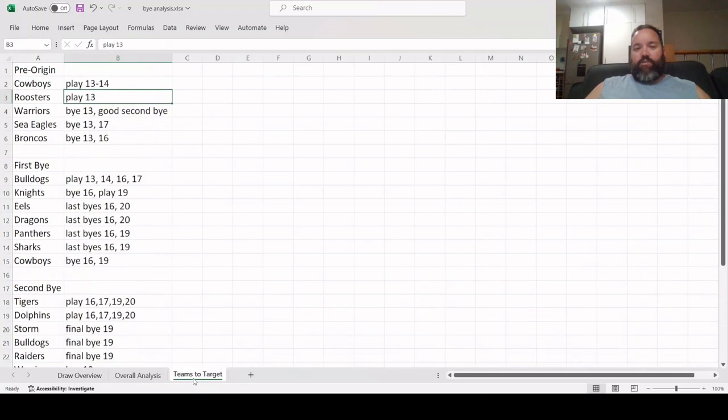Getting into specific teams to target at the start of the season — I've highlighted the five teams that don't have a bye before round 13. Of those, the Cowboys and Roosters both play round 13, but the Cowboys also play round 14, giving them a great run at the start of the season with their first bye not until round 16. If you're tossing up between players you want to keep right through Origin, target the Cowboys first. The difficulty is players like Val Holmes and Ruben Cotter are likely playing Origin, so Scott Drinkwater at fullback might be a good option.